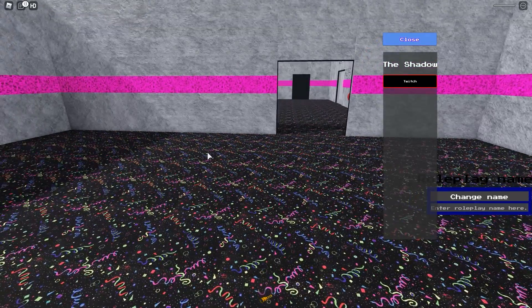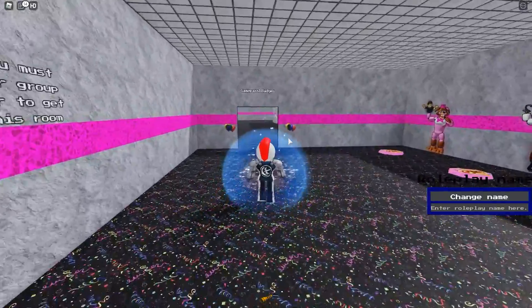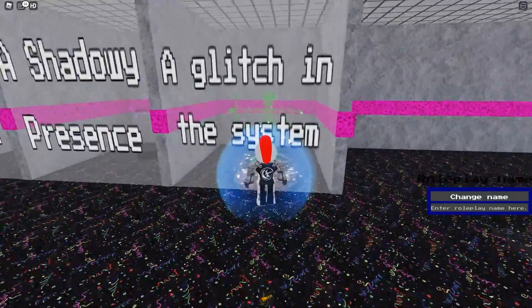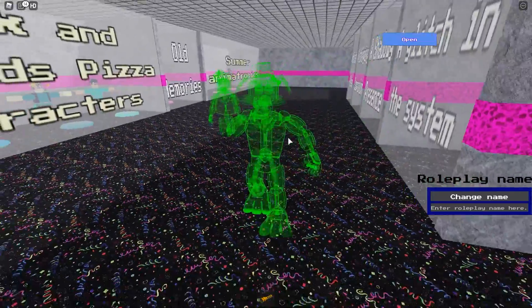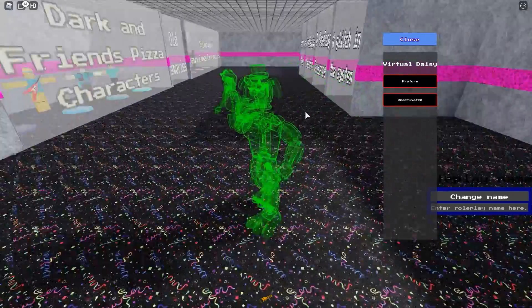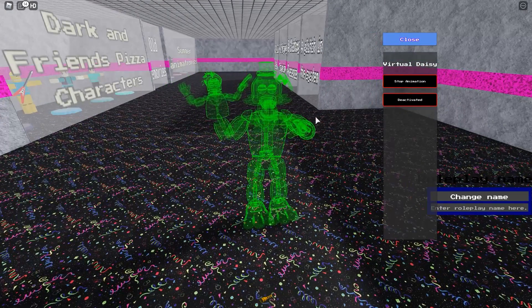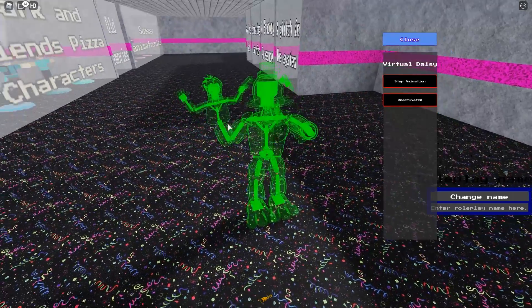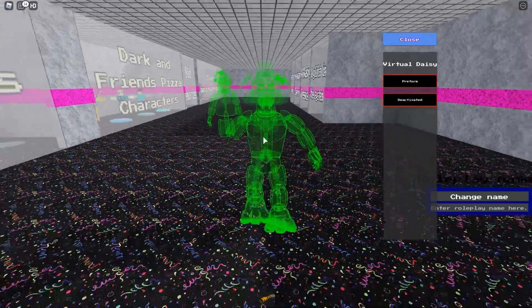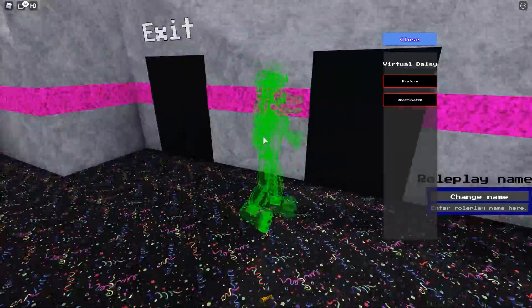The final morph is for A Glitch in the System — it looks like we have Virtual Daisy! I knew it somehow. This one has a perform — even the hand puppet performs — and then a deactivated mode for both of them. Very nice.